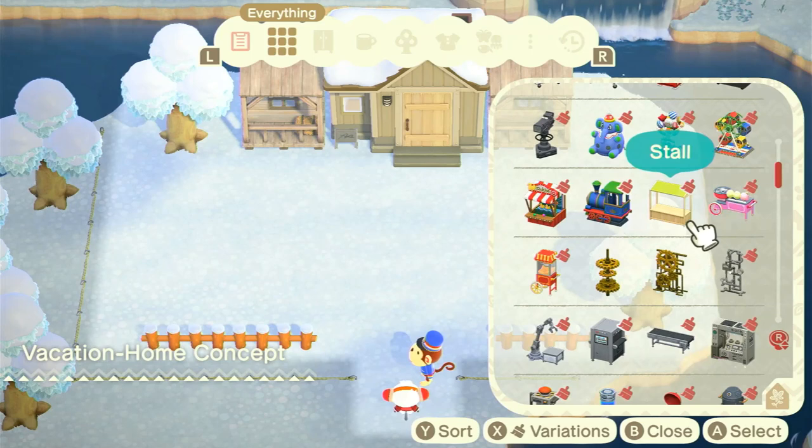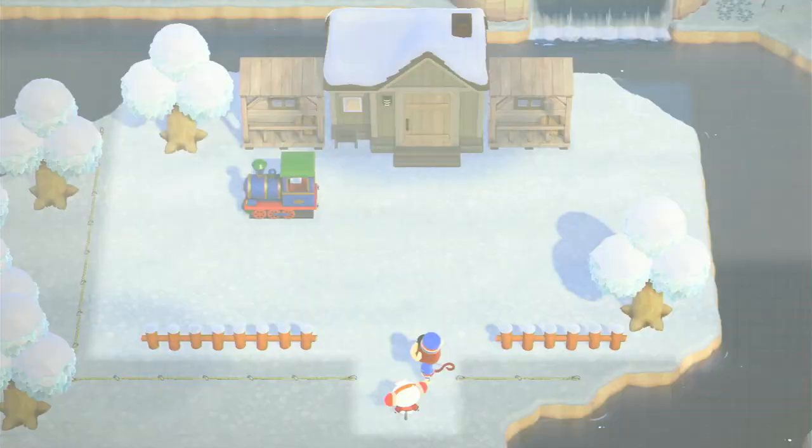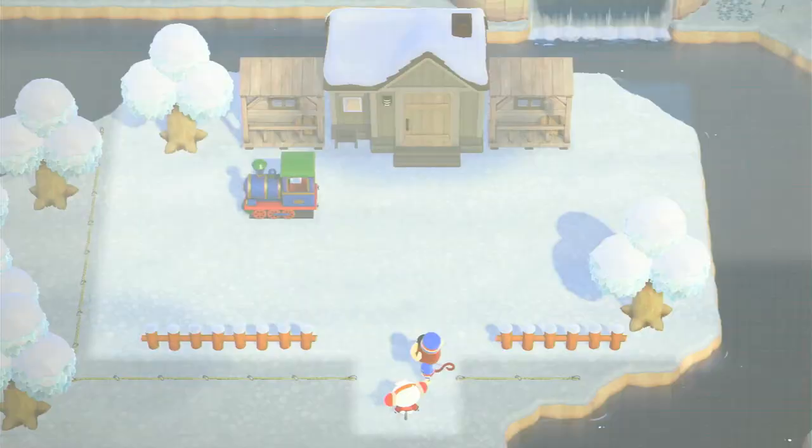I just saw someone on Reddit find some way with cables or something to create train cars for the train. Yeah, I keep forgetting about the Plaza Train — I literally have it on my island, and it matches his color scheme perfectly, actually.